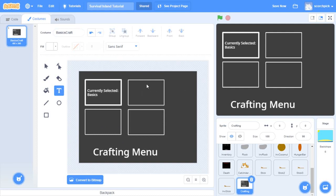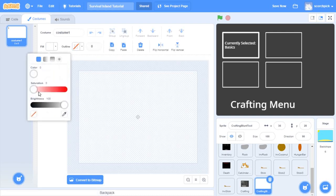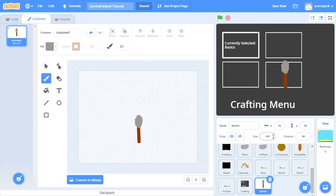In here we'll have our first object, which we're going to have to make a sprite for. So we'll paint another sprite and call it 'crafting blunt tool'. We'll draw a wood and stone thing - get a brown colour for the wood. I'll see you when I'm done drawing. There we go, this is my little tool. I'll set the size to 75 and place it there.